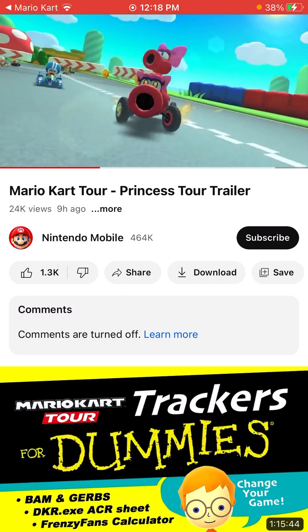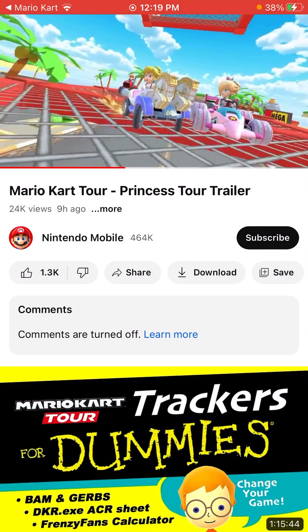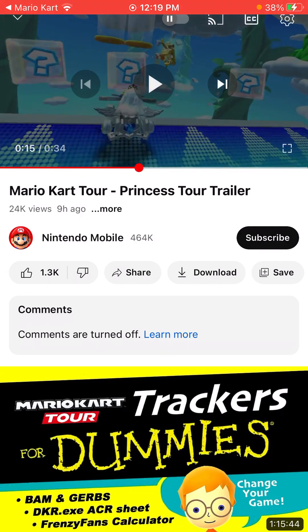So we have Red Birdo here, and then back there we have a light blue Pit Crew Shy Guy with a light blue Speeder. Those will probably be in Ranked Cup for the rewards, if I had to guess. We saw Coconut Mall there for a brief moment. Sky Garden is here, too. Snow Land coming back.